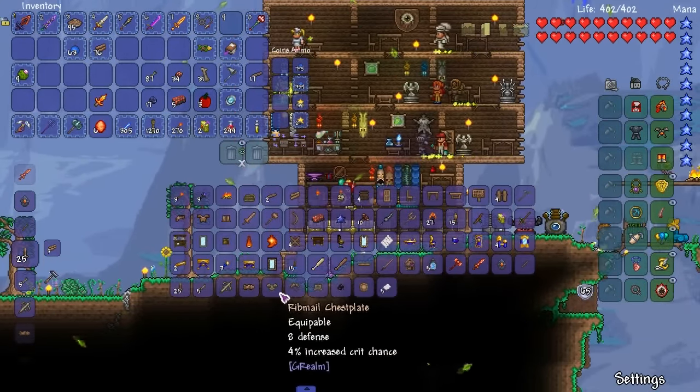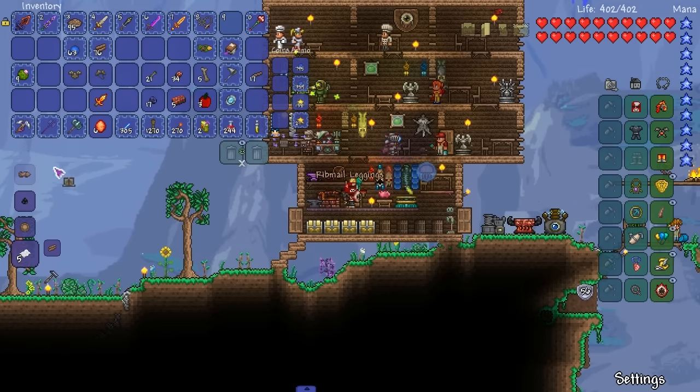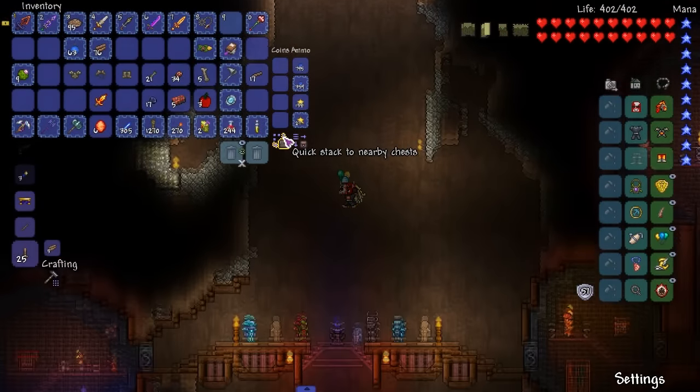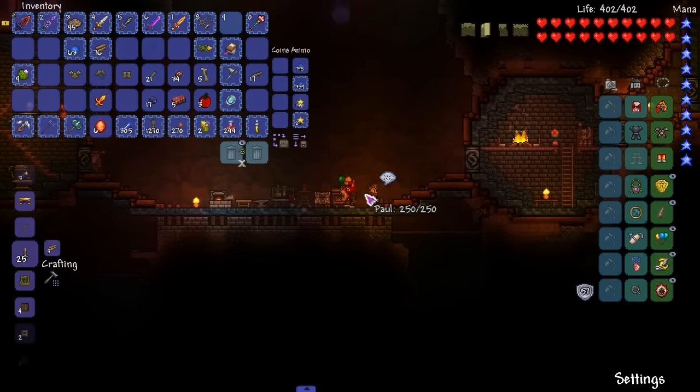Moving on, we can also create this rib armor set, so let's make it. Boom, there's the rib armor set. I guess I didn't really get to use the Phoenix armor set completely — who cares right now? I care right now, just a little bit though.